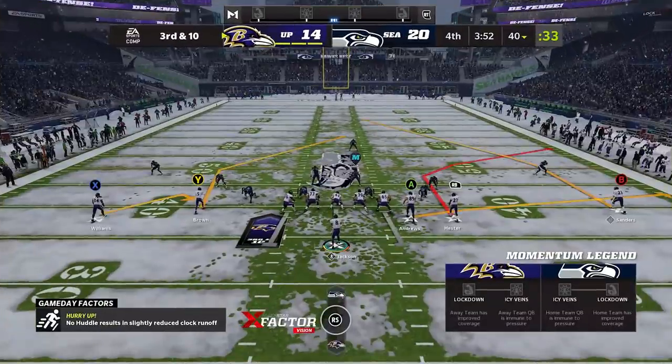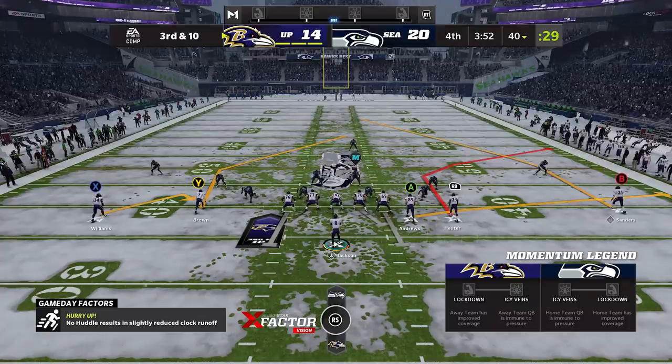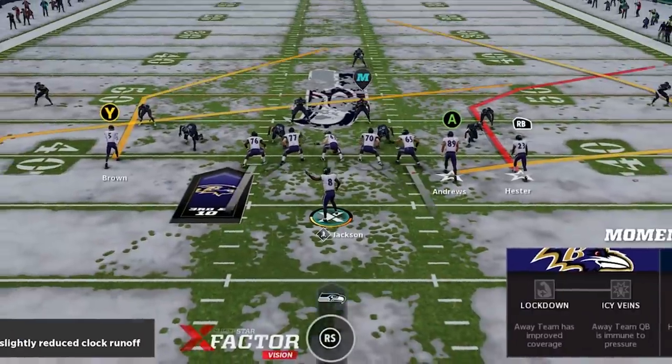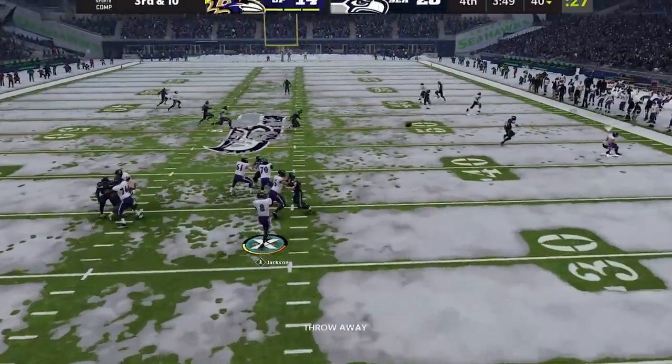If you're in a passing situation and you don't like the way things are looking mid-play, don't feel like you have to throw the ball into a bad situation or into a crowd. Just push the R3 button or push the right stick in and you will safely throw the ball out of bounds, which is always a smarter move than throwing an interception.